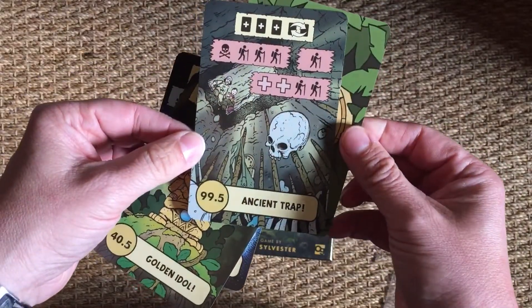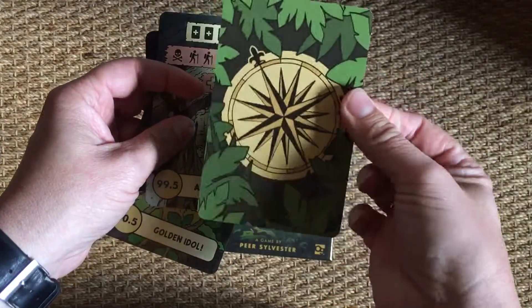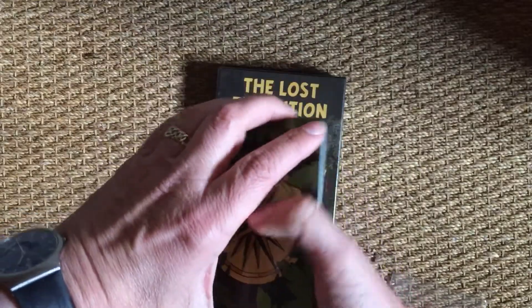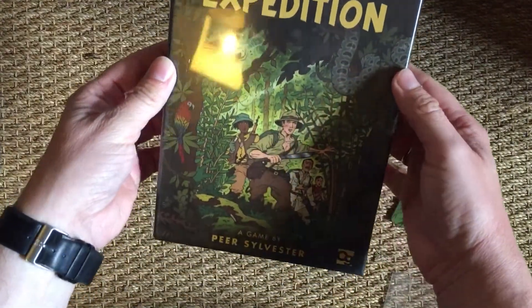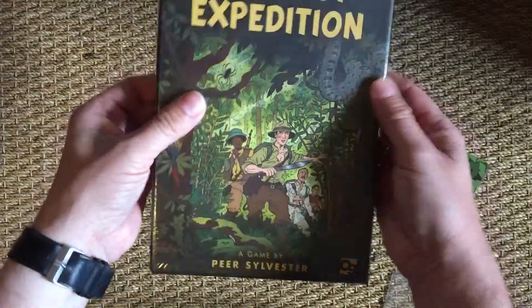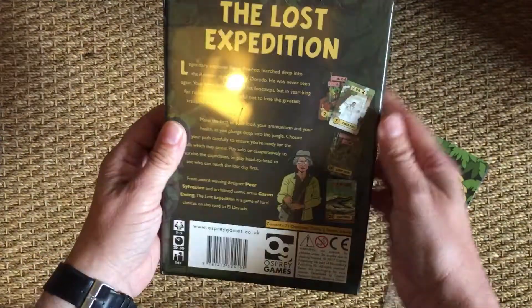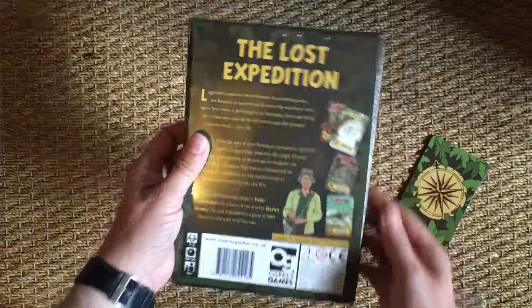Ancient Trap — again, very cool artwork. I don't know if that's an actual card, but maybe not; that's just a backing piece to tell you what it is. What I like about this game, and what is drawing me to it initially, is the sort of Tintin-style artwork. And also, Lost Expeditions — it's a very cool sort of theme as well.